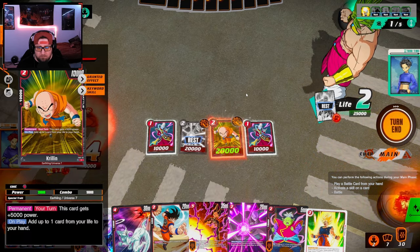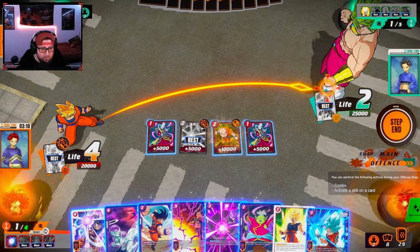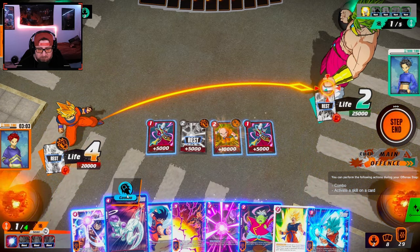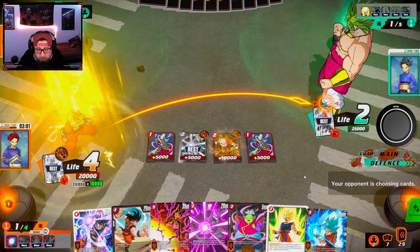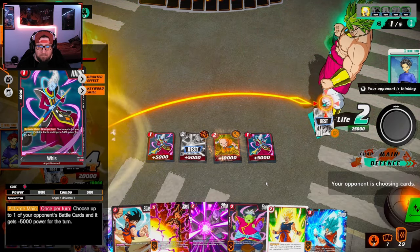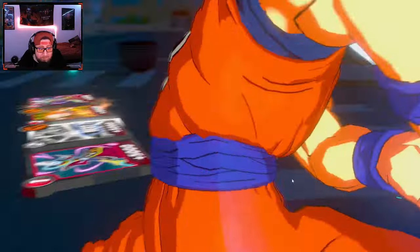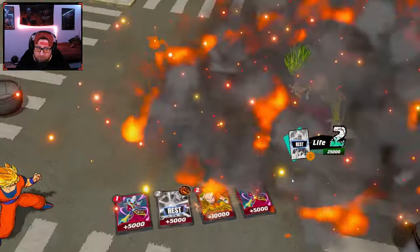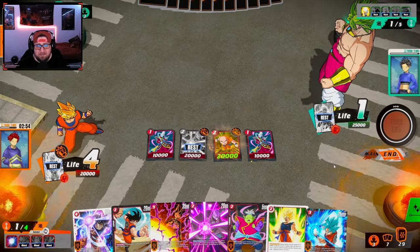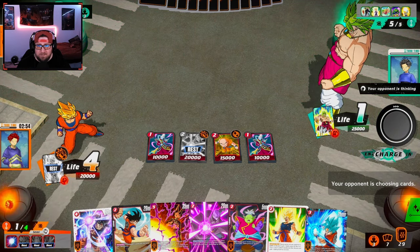Honestly I don't care if I lose Krillin. We have to attack and get a card. Let's just combo and make him use a card. I think I'm going to combo one of the Weisses. Wow, he's going to one. Let's end turn. I probably should have attacked with Krillin, but he is card hoarding like crazy — he's got 12 cards.